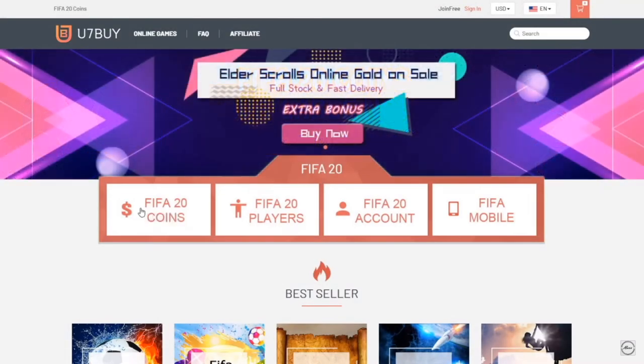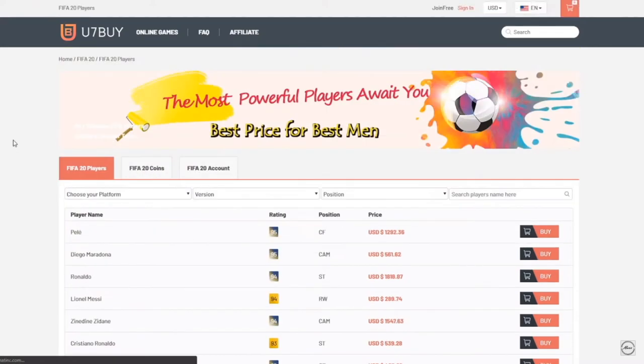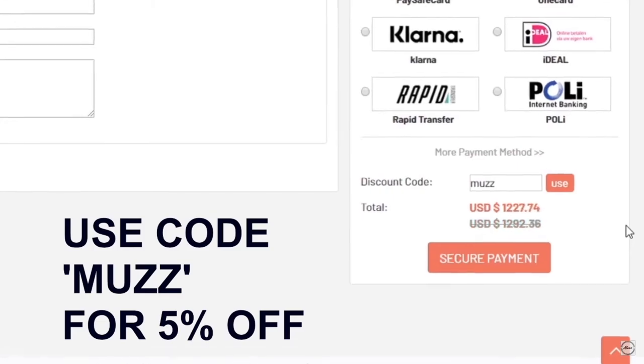If you guys are looking for some cheap FIFA 20 coins, head off to u7buy.com. You can buy coins off the website, you can also buy players. So if you wanted Messi, you could buy him off the website. Make sure to use code MUZ at checkout for 5% off.